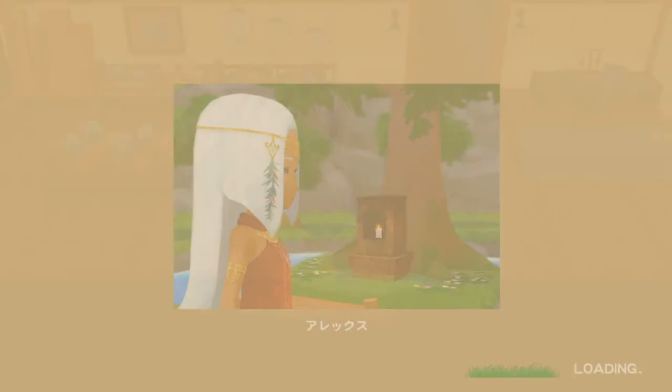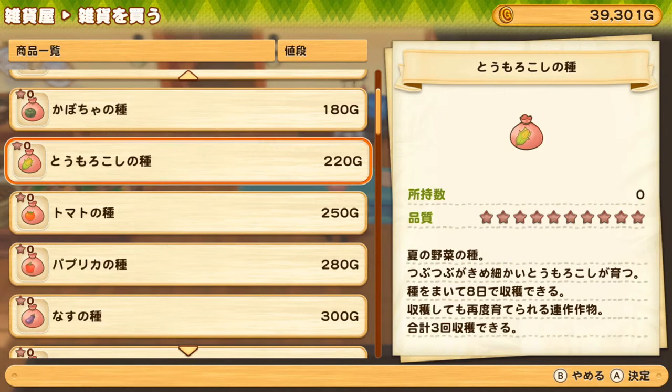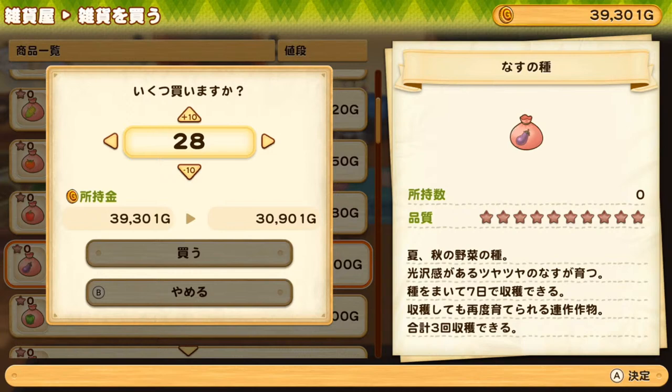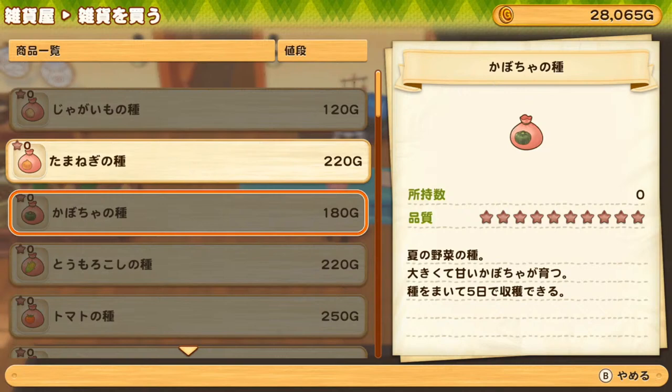I'm starting to have a lot of money and I'm saving to improve my house. There's so much I want to do — so many things to repair and improve. I want to make a bigger house. For seeds, I think maybe eggplant — it takes seven days, so we should be good with 12 days left. Let's go with 27 eggplant and 27 onions, then 9 more since my bag is full. So let's just go with onions and eggplant.